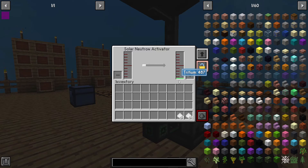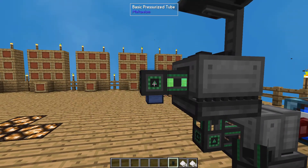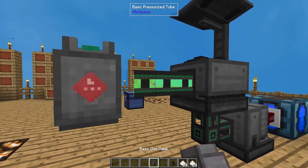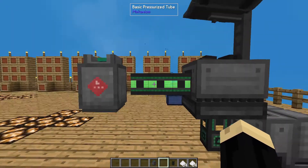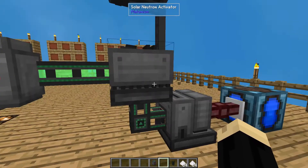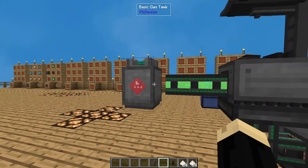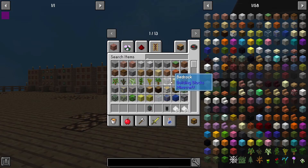Now that you have the tritium, you have a couple of different options. You can run this directly into another machine using another basic pressurized tube — say if you want to run this directly into your Mekanism fusion reactor, you can do that. Or you can run it into any of the gas tanks. If we take a basic gas tank and pop that on the end of it, you'll see that it's filling up with our tritium. When I connect it to my fusion reactor, I normally have it running into the biggest gas tank I can make, and then coming out of that tank and into the reactor. Because if you have the speed and power upgrades in this, it will produce tritium faster than your reactor is going to use it. Since this only works during the day, that'll allow excess to build up inside your tank so at nighttime it still has fuel to use. I would recommend using the biggest gas tank you can, preferably the largest one.